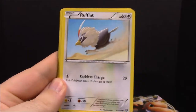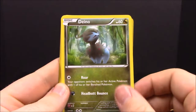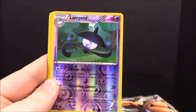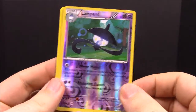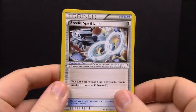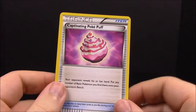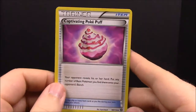Our other Steam Siege pack — looks like it's reverse in the packaging. First up we have a Shelmet, Pignite, Chimchar, Dino, a Tangela hanging — just cool — a Lampent, Volcanion or something like that, Steelix, Spirit Link, Flaaffy, and Captivating Pokémon Puff. That's weird but funny at the same time.